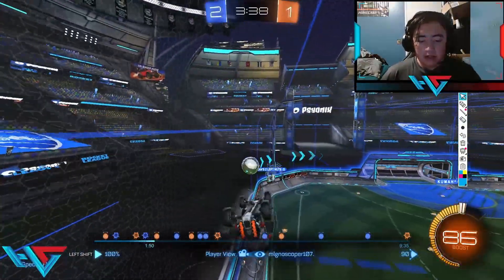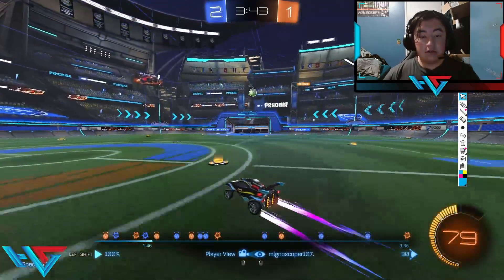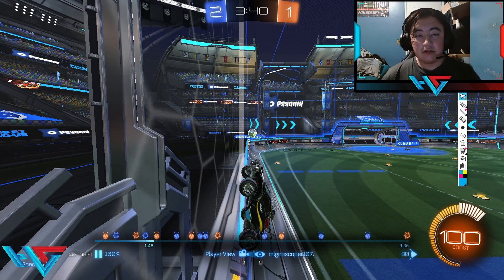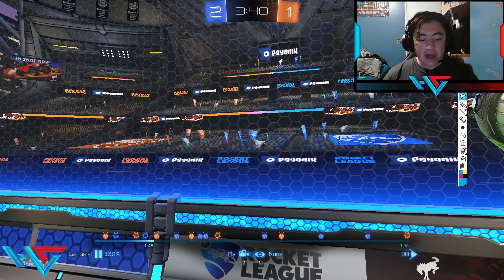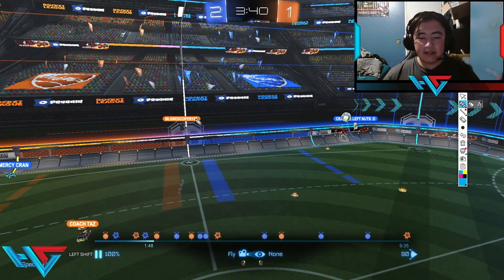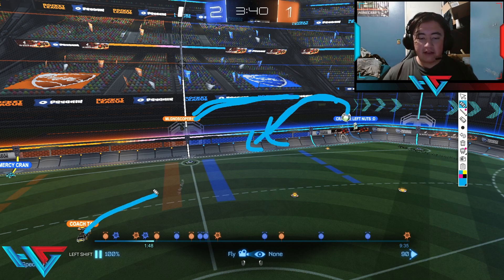Kranz is going to put the ball over to the sidewall. No Scoper felt like he needed to jump early there. I do like that he's trying to challenge, but he could have challenged a little better. I want to introduce you all to a concept known as drive challenges. Drive challenges are probably the best thing to do when you're playing twos or threes because you're not throwing yourself out of the play. Essentially, all I want MLG to do is just drive towards the ball and not jump until he knows 100% that he can win a 50 and keep possession. You want to drive until you know you can challenge and maintain possession.